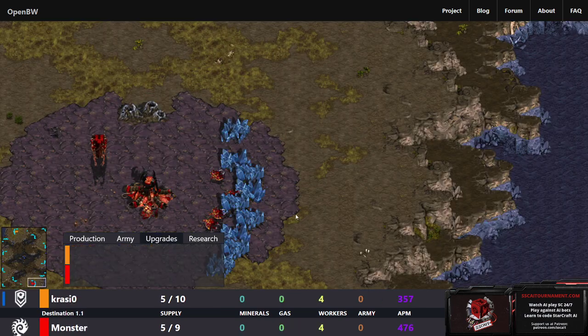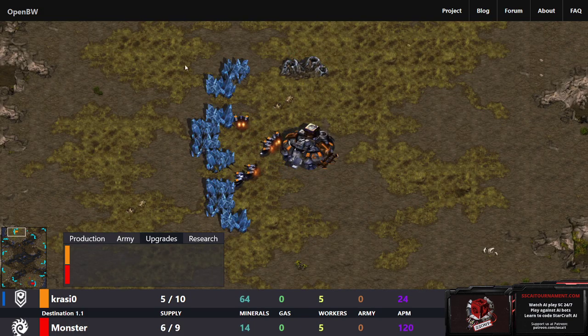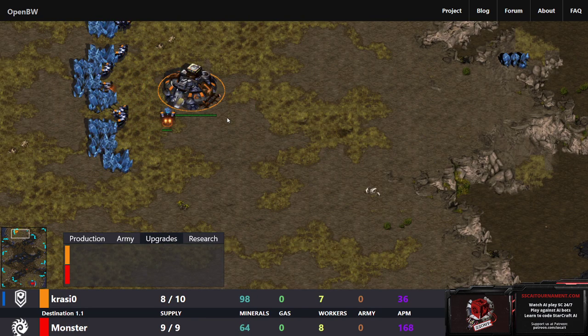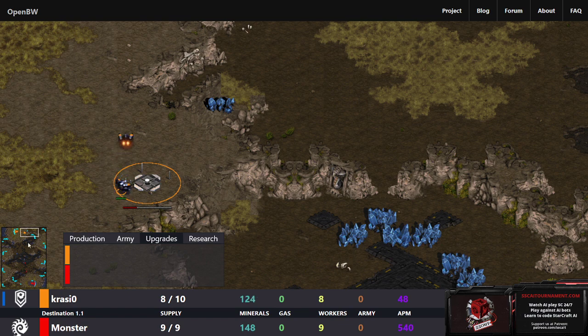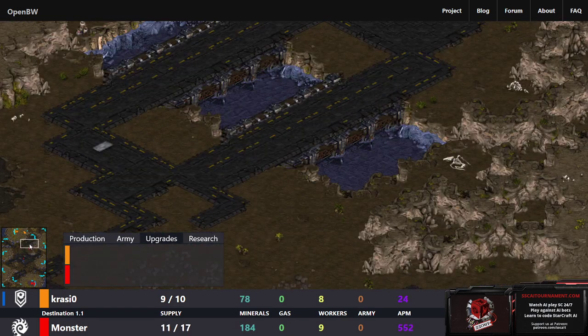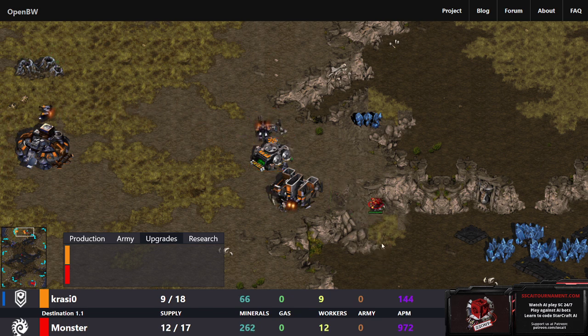Let's get our second game going. This is also a recommended game: Crazier spawning as the orange Terran at the top of Destination going up against Monster spawning as the red Zerg at the bottom. A little TvZ. I feel like I've been seeing more of Crazy_OP than Crazier lately, but that's probably not true. Crazier is going for the wall here, getting that wall built before the drone can get in.